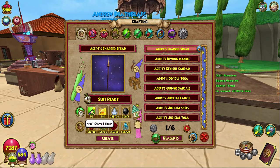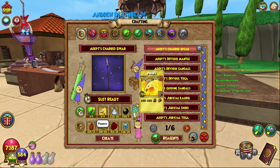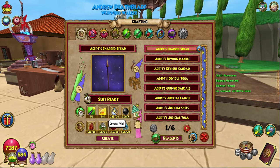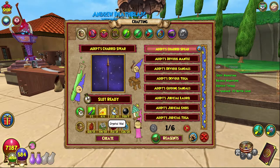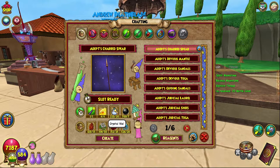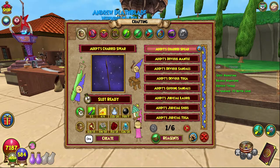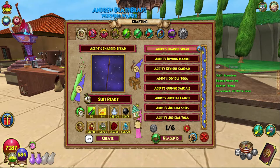You need to have one of the Aries Charred Spear, which you can get — I generally farm the first boss in Mount Olympus. Phoenix TCs — four of them — you can get from Fitzium. Crystal vials you can get from Reagent Venus, preferably Celestia is where I go.